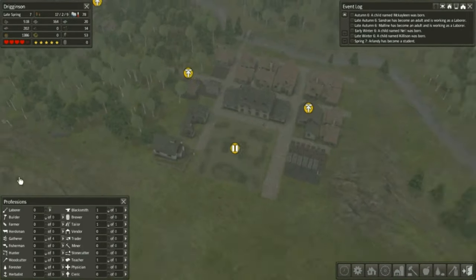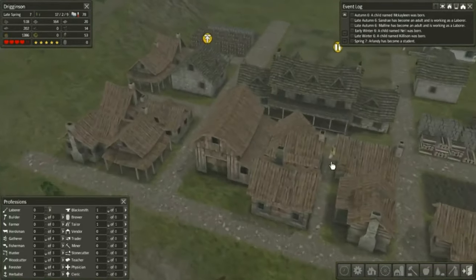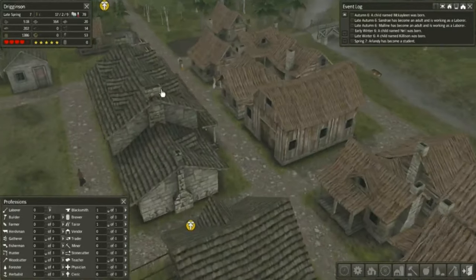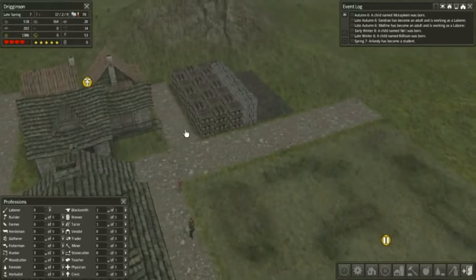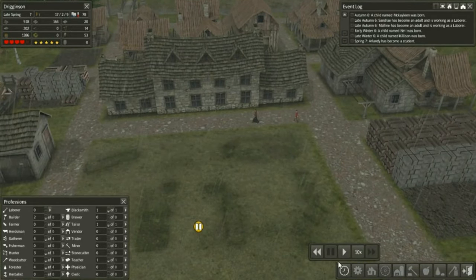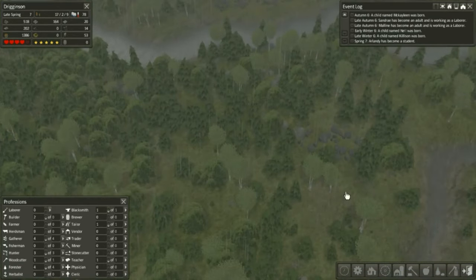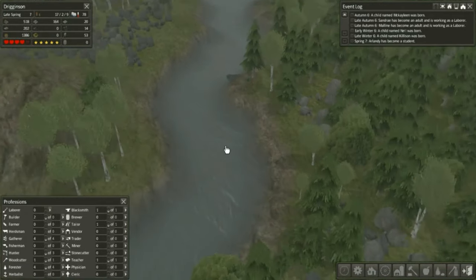Welcome back to Banished! We have a successful self-sustaining village - at least I think we do. Look at all the materials we have. The goal for today's video is to create a trading post right out along the river.